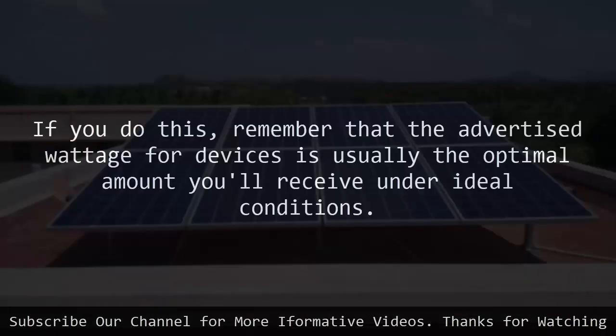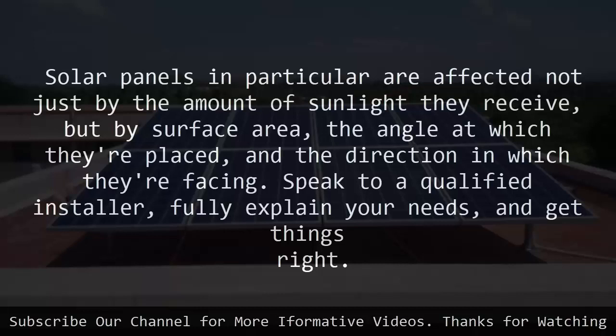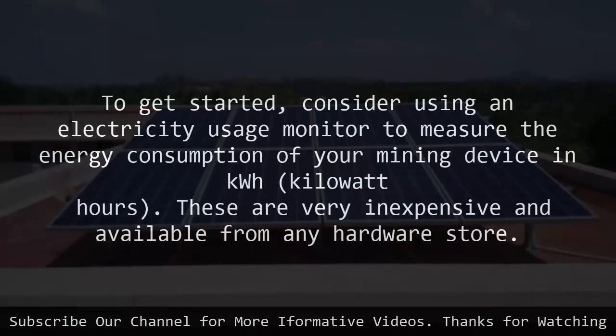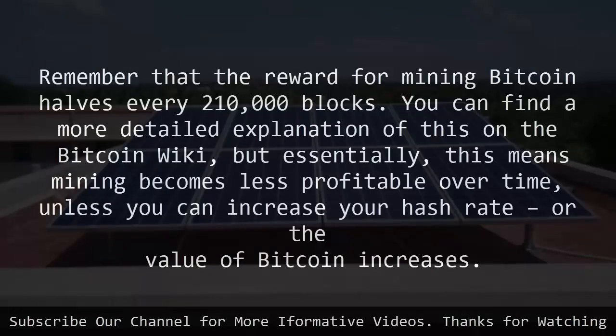If you do this, remember that the advertised wattage for devices is usually the optimal amount you'll receive under ideal conditions. Solar panels in particular are affected not just by the amount of sunlight they receive, but by surface area, the angle at which they're placed, and the direction in which they're facing. Speak to a qualified installer, fully explain your needs, and get things right. To get started, consider using an electricity usage monitor to measure the energy consumption of your mining device in kilowatt hours. These are very inexpensive and available from any hardware store. Remember that the reward for mining bitcoin halves every 210,000 blocks. This means mining becomes less profitable over time, unless you can increase your hash rate or the value of bitcoin increases.